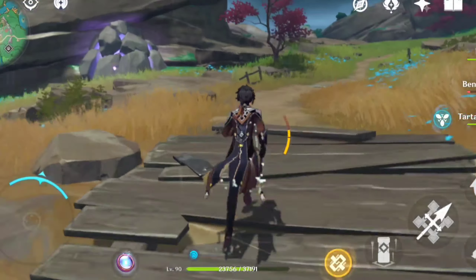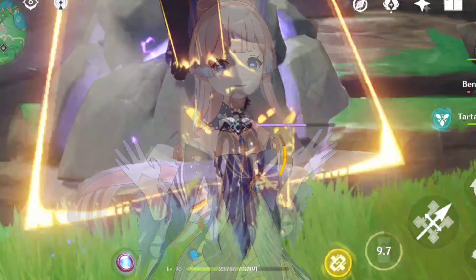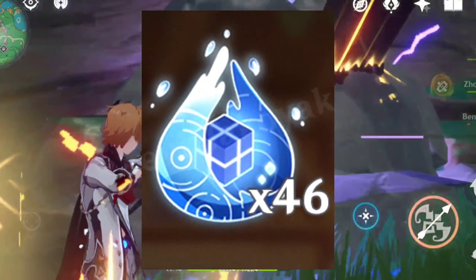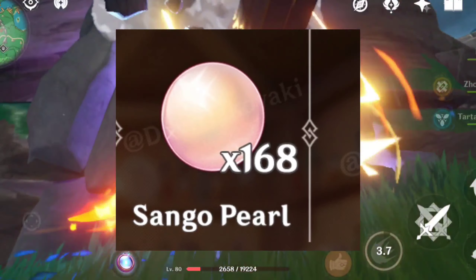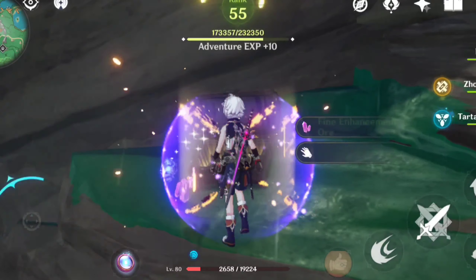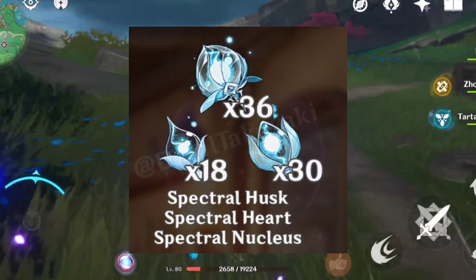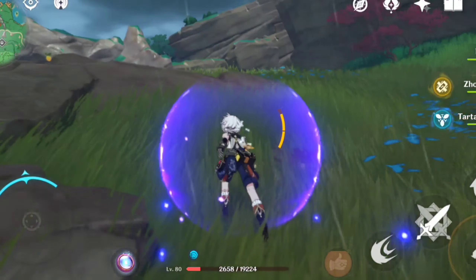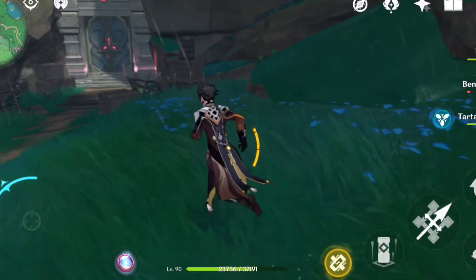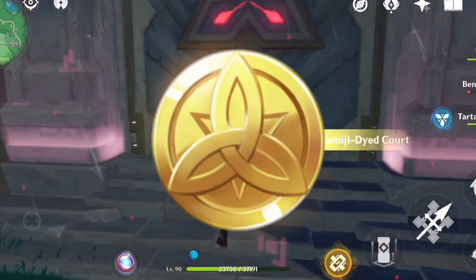Now let's check Kokomi's ascension materials. You will be needing 1,996 Hydro Crystals, 46 Hydro Hypostasis drop items, 168 Sango Pearls — which haven't been seen yet and will most probably be available on the new two islands coming in 2.1 — and 18, 30, 36 drops from Spectres, which are new monsters also available in 2.1. There are no leaks regarding Spectres yet, and we will let you know if there are any. You'll also need 420k mora for her ascension.